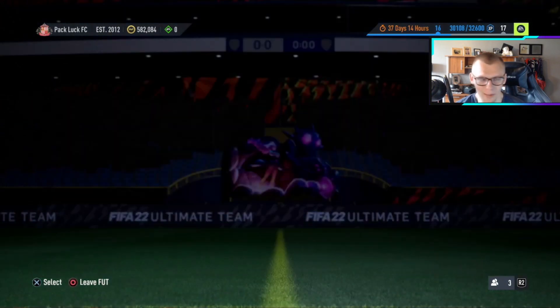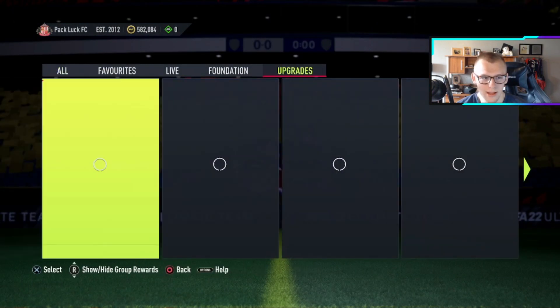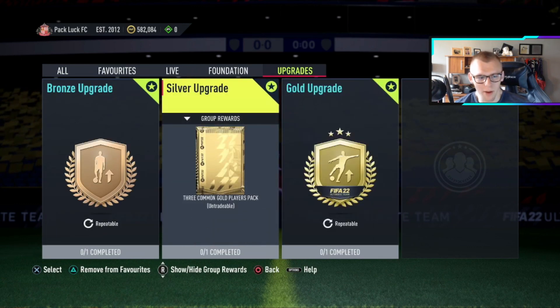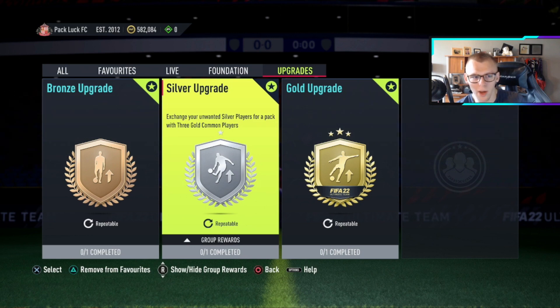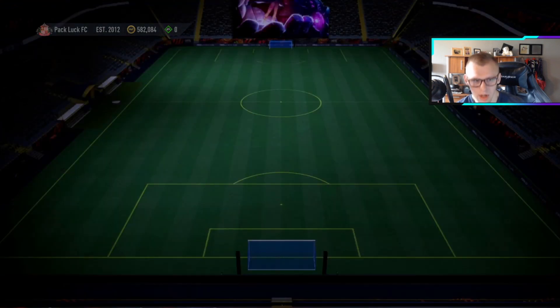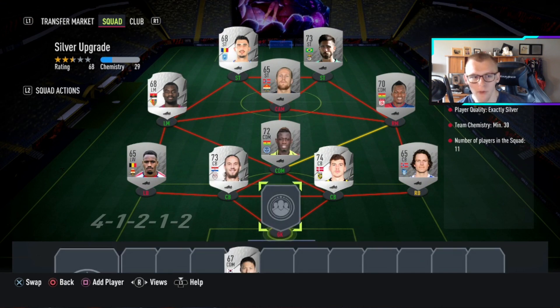A lot of people are going to want to find alternatives to buying common golds on the market. The number one alternative is the silver upgrade, where you can get three common gold players. If you do one of these you'd only need to buy two gold players, but if you do the silver upgrade twice you'd have enough to do the SBC. To do the silver upgrade you need 11 silver players, which you can pick up on bid for 150 coins.